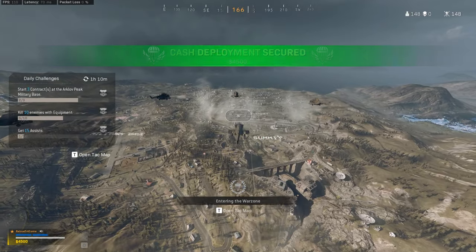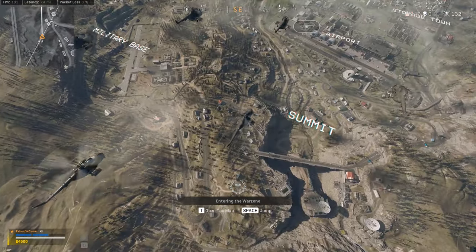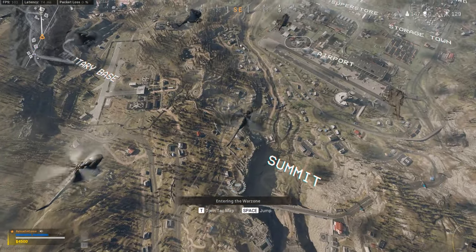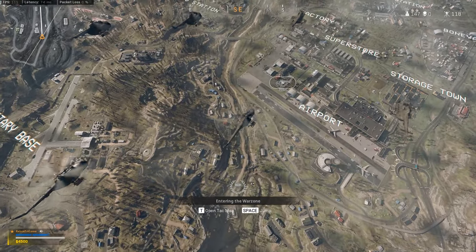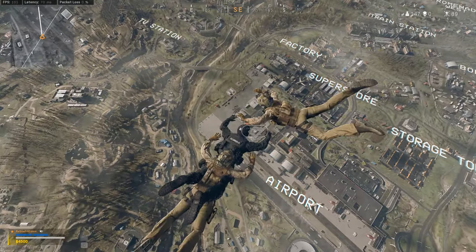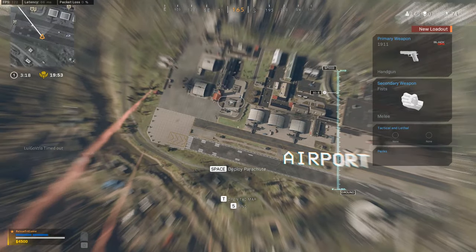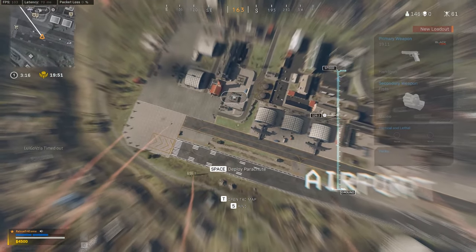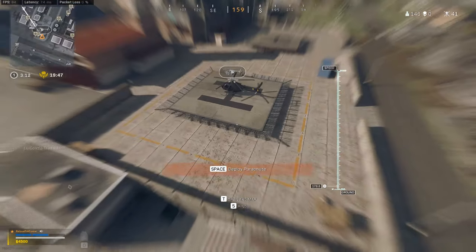So the numbers are up here. We're going to pull our mouse down because we want to be at the fastest angle — the hardest angle to go straight down. We're going to jump around 500. Pulling our mouse straight down, we're going to let it auto deploy and we're spamming our cut.